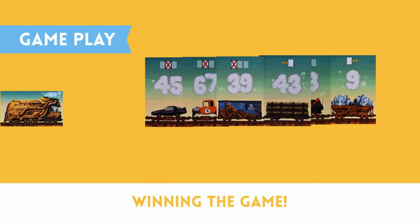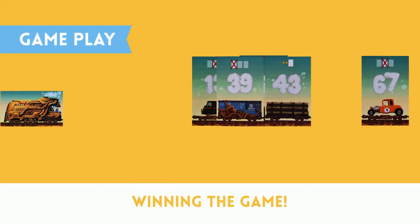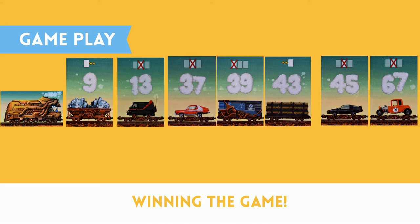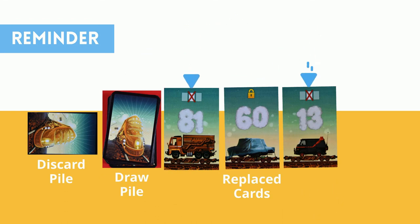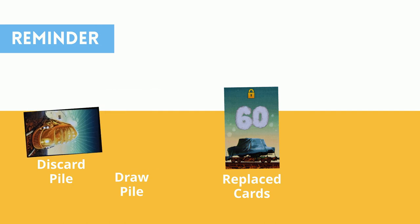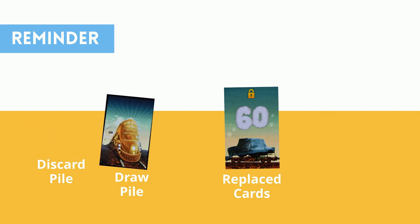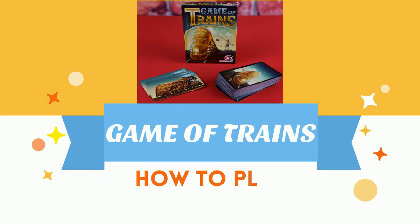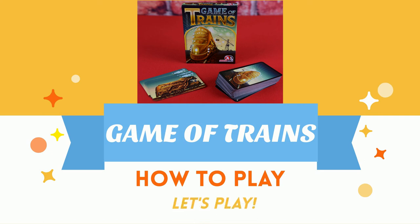Play continues like this until one player is able to get all of their cards in ascending order. The moment this happens, the game is over and that player is the winner. Remember that at any point, if two face-up cards have the same symbol, those cards are removed and placed in the face-down pile. If you run out of draw cards during the game, take the face-down cards, shuffle them, and place them as a new draw pile. So who will be the first to arrange all of their cards in the right order? Let's play.